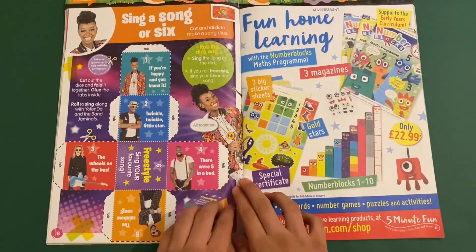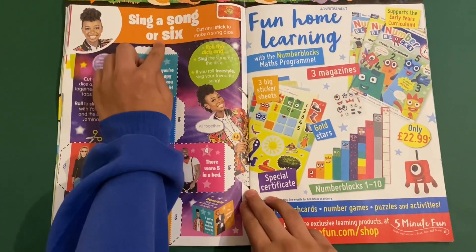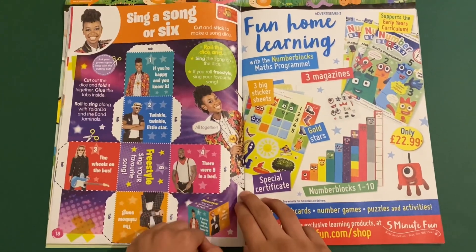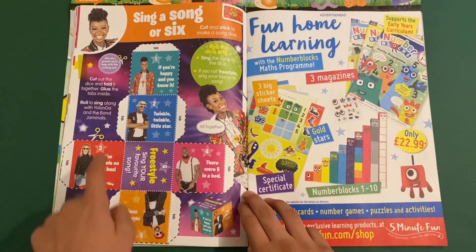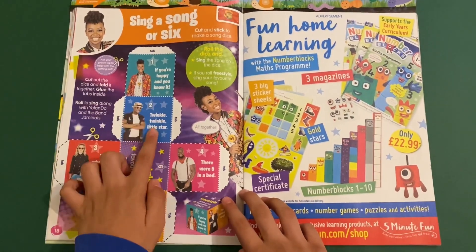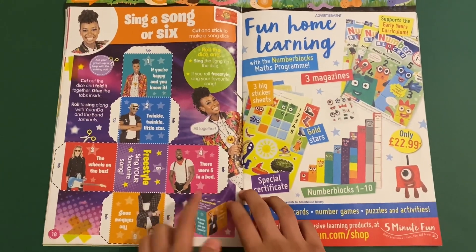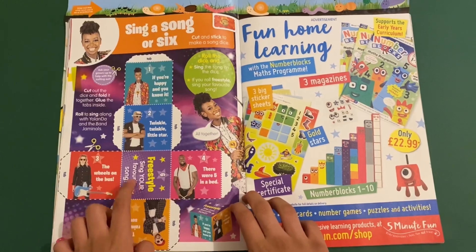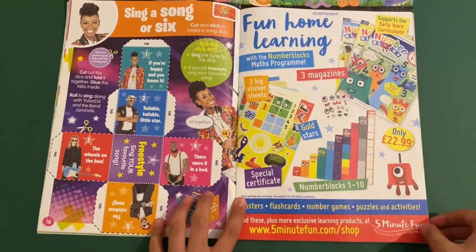Then you've got Yolanda's Banjam — sing a song or six. You can cut out this dice, roll it, and it will land on which song you have to sing — like 'If You're Happy and You Know It', 'Twinkle Twinkle Little Star', 'There Were Five in the Bed', 'Ten in the Bed', 'The Wheels on the Bus', or you can make up your own one like Humpty Dumpty.